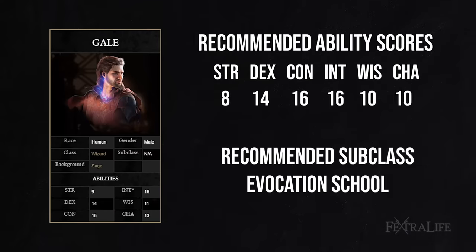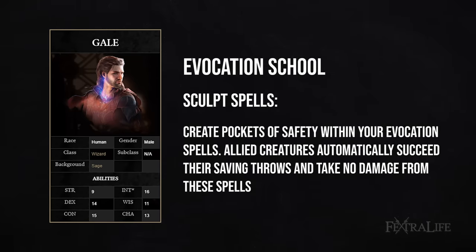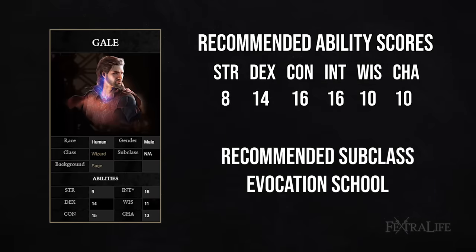For Gale, I recommend going Evocation early on. What this does is make it so that if you AoE with a spell, any friendly units caught in the area take no damage. That's just easy — you don't have to worry about positioning your melee characters out of the way before you fireball. You just use your spells and you're fine. A lot of other schools require you to remember specific situational uses, but with Evocation you take it and forget about it.